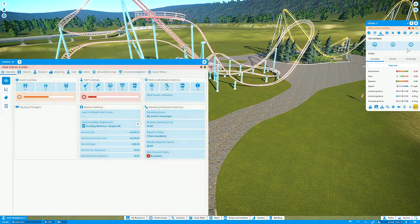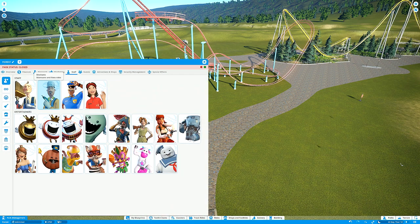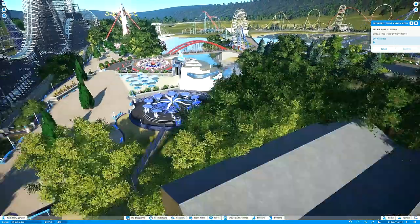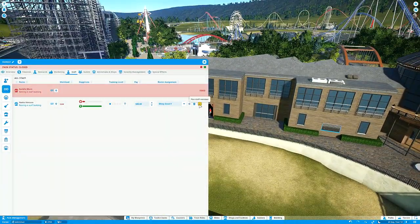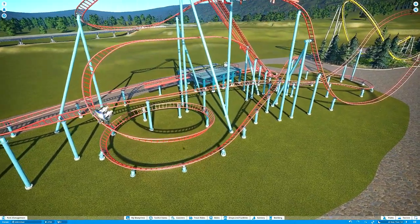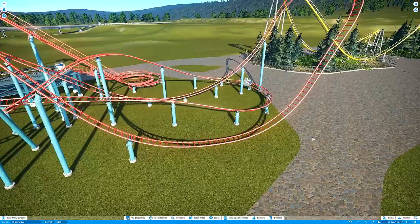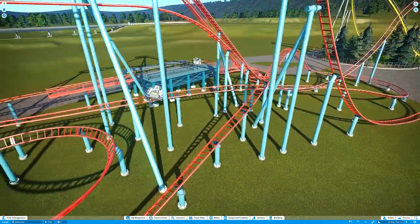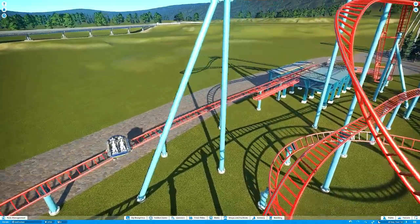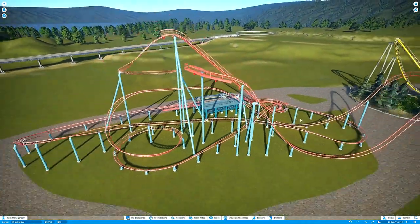I didn't end up keeping this one either. Unfortunately I didn't record a POV before I deleted it, so the best I can do is show this footage where in the background you can see the coaster running. You can kind of get the gist of how it spins by watching this real-time segment. I'm slightly disappointed I didn't capture the POV - I'm not sure why I never rode it before deciding I didn't like it. I guess I based a lot on how the roller coaster complemented the aesthetic of the surrounding park. Coming over the grand suspension bridge, this ride is the first thing you see, so I want it to look really good.